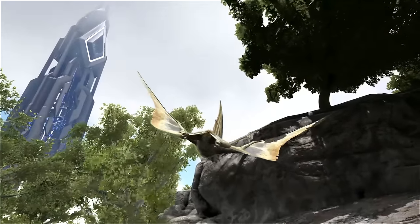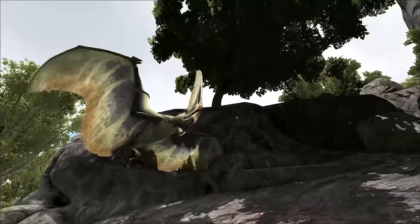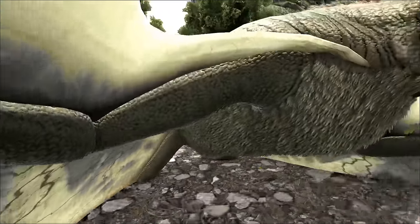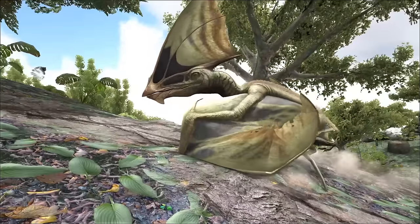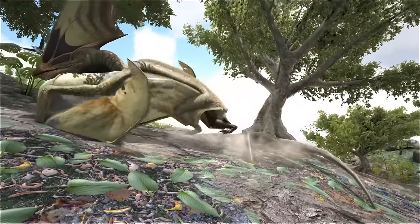Condition the area around the Tapejara. Kill off any creature that could interfere with your taming. You'll want to keep an eye on the one you want to tame while you do this, and if you have tribe mates to help you, they can be defending the area while you start taming.